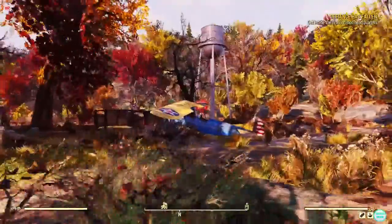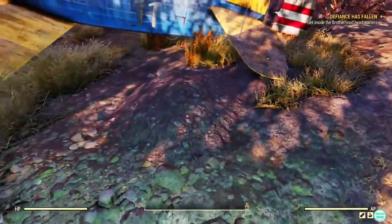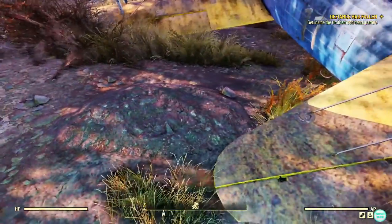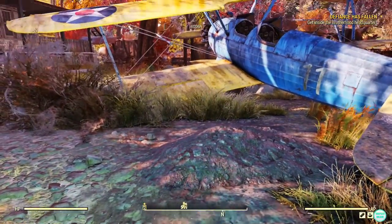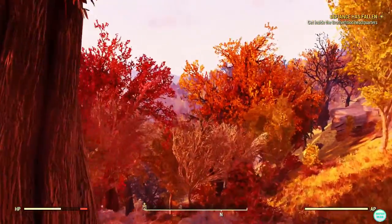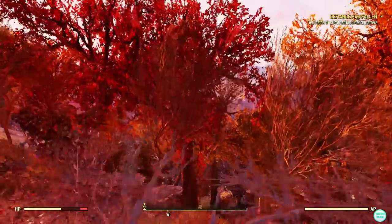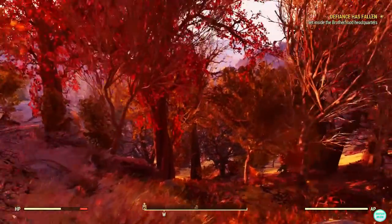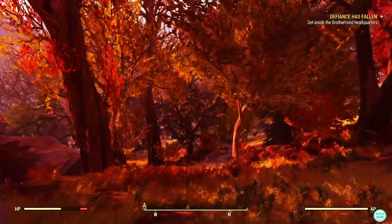You walk all the way towards the plane, not far from the house, and there is the mound right there — that is where you get your treasure. Let me know what you get in this treasure because I'd love to know. I think it's random for everyone, so what I get might be different to someone else, so it'd be really interesting to know what other people actually get.